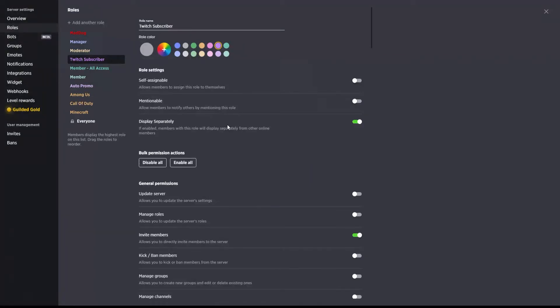What I did is actually clone the member all access role and then set the Twitch subscriber role to be displayed separately. This is just to give a little bit of recognition to those that come in and subscribe to the channel — I like to display them and let people know who has supported the channel and the growth of the community. We'll go a little bit more into the permissions they have when we go through the member all access role in just a second.